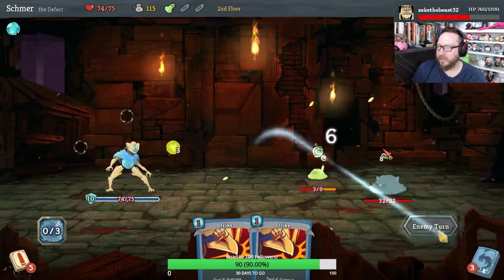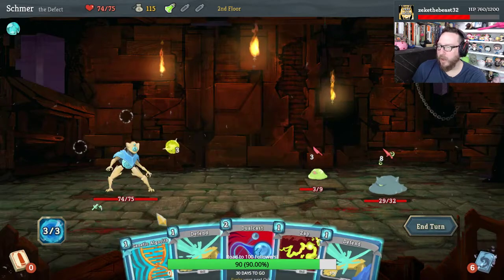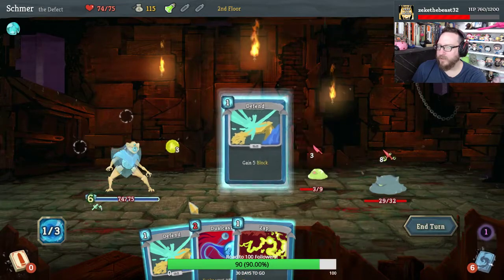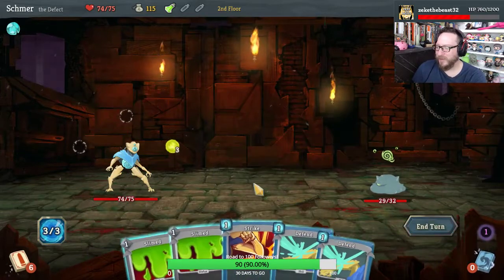Play two defense to take zero. We're really hoping it would hit him and I wouldn't be weakened, but it is what it is. We gotta play Genetic Algorithm. And then two defense actually does get us up to enough block — thank you, Genetic Algorithm, for the one point of defense. It's nice.